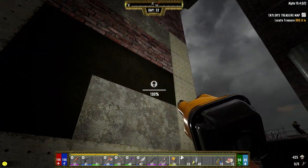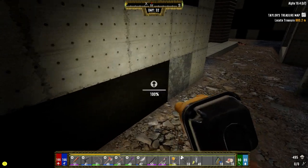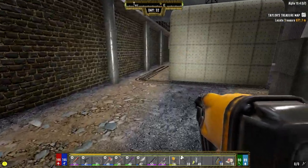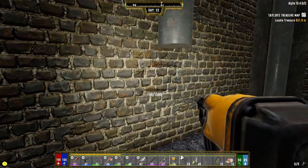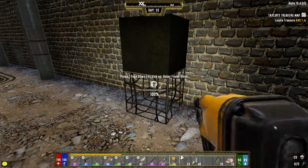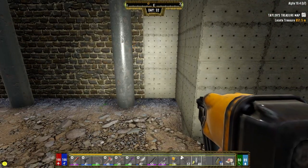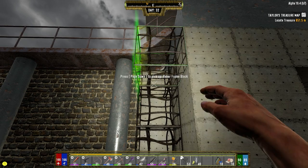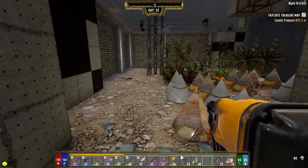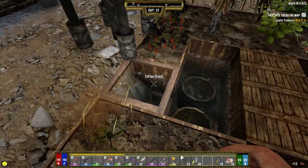A lot of work has to be done. We need so much concrete. And I always talk about — if you're going to make a base, make a base with a small footprint, the smallest footprint you possibly need. We need to upgrade all of this, and on the inside too. We need to make it so they don't see this as a way to go through to get to me. We've got to make steel, got to make concrete, got to make a whole bunch of stuff.